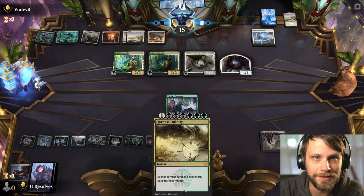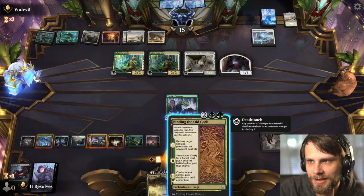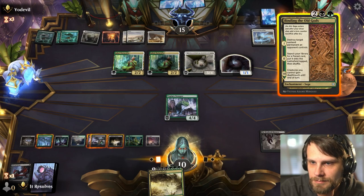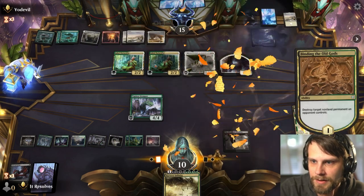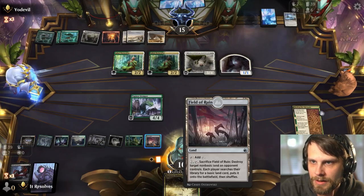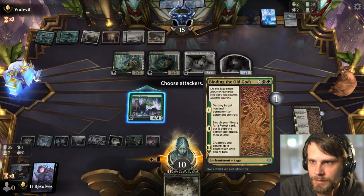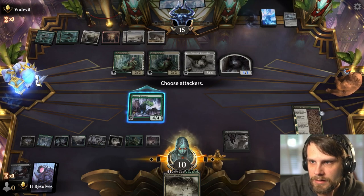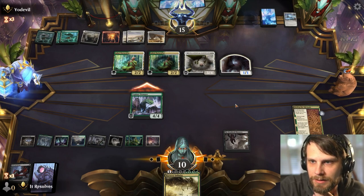I always forget Harness Infinity is an instant because I just don't play with it very often. Finding of the Old Gods — I keep finding things I want to play. Actually I'm going to blow this up. Now we can attack — I'm not sure I need to. What's the worst they could get? A Rune Champion? Forage Champion would be kind of bad if we attack. Actually I am going to attack — if they double-block to kill the Stomper, that's kind of okay.